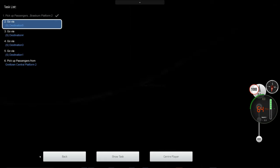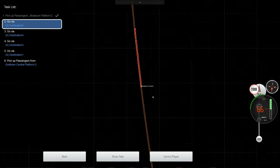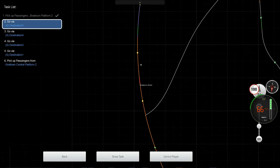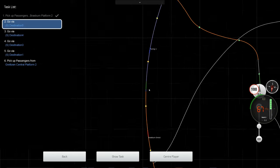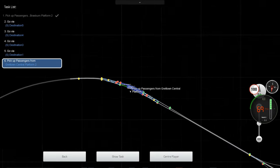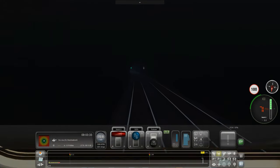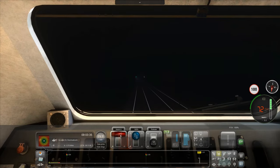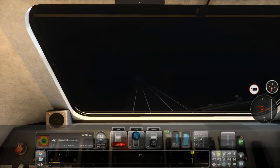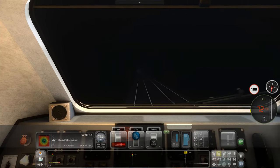Woohoo! So where are we going today? We're going to Gretown, from Braeburn — that's where we set off from. And Gretown is all the way up here. We've got a 60 coming up, I'm just going to coast from here. We've got accurate acceleration and braking physics. This train was pretty powerful in the base game and it seems to accelerate pretty quickly.